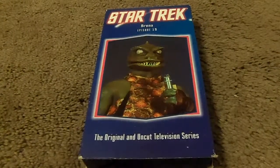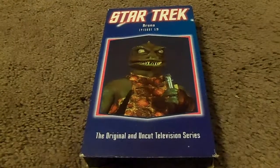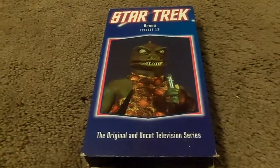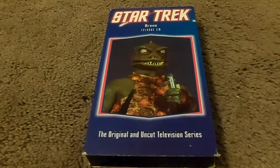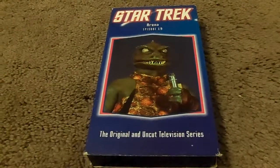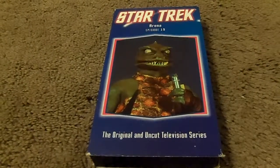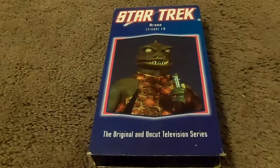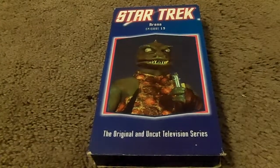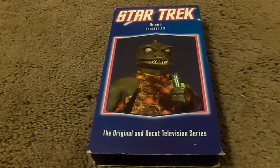Unfortunately, the Enterprise cannot beam up the landing party. So Kirk has to come up the old way, creating devices to stop the bombardment by using fire with grenade launchers resembling a mortar, to survive the alien bombardment. Kirk and the surviving members of the landing party are then able to return to the Enterprise.